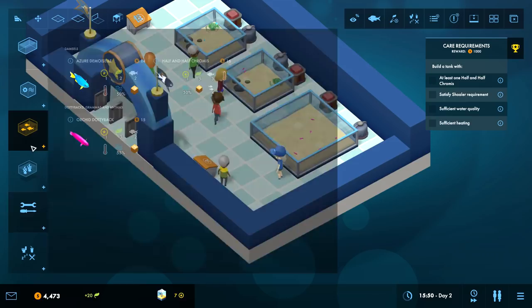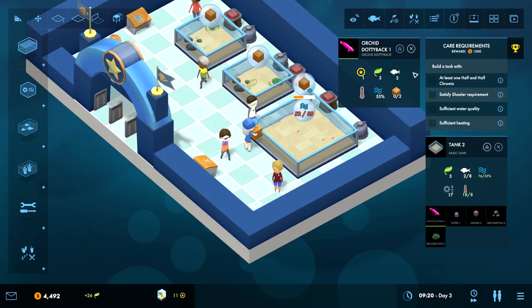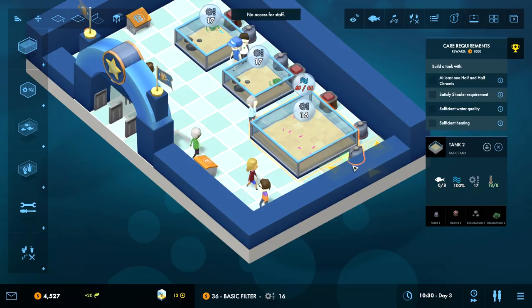The Half and Half Chromis requires a certain number of its kind - you have to have four in the group or they'll be unhappy. Let's move you guys. 49 out of 55 - low water quality is reducing the health of the animals. Remove some animals or add some filtering. I'll add some filtering - boom. No access for staff - whoops.